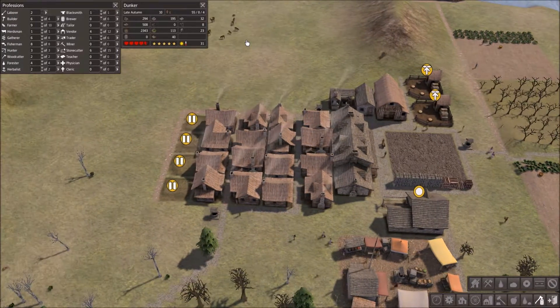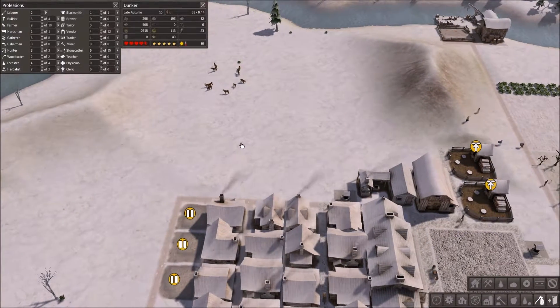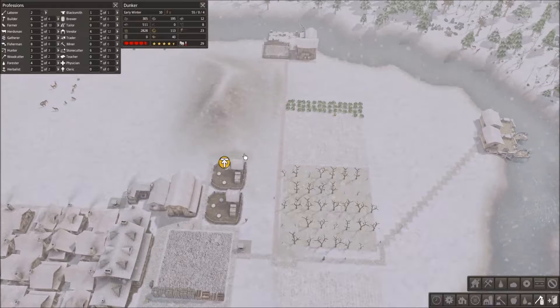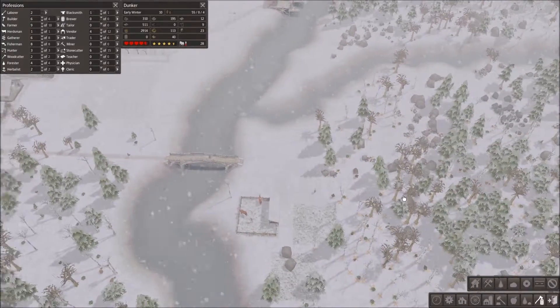We only have four kids here and they're not reproducing. It sucks. There's gotta be something I can do about that. I really don't wanna try and build more houses, because more houses means more people, which means more food eaten, and it's just this vicious cycle.